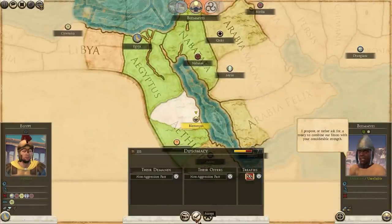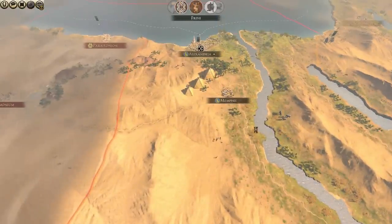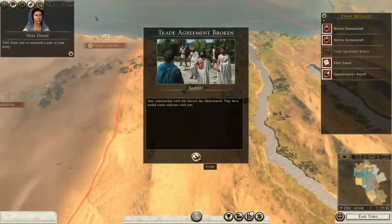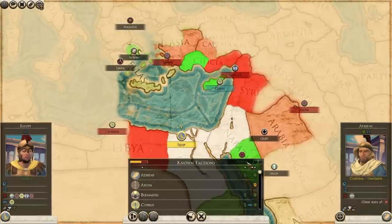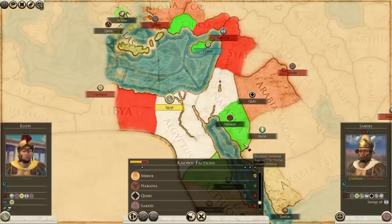You want a non-aggression pact — I will agree to that, because I'm about to get wrecked by a bunch of people. I need allies badly. A trade agreement with someone broke. Sade? Oh, you — probably yeah, you're at war with me. That would explain why you don't want to trade anymore.